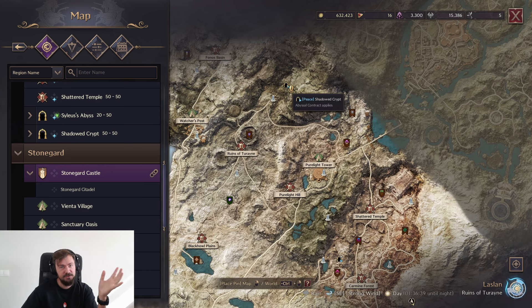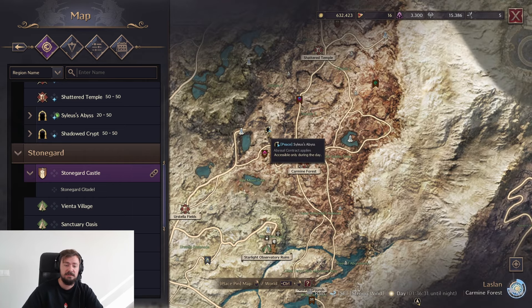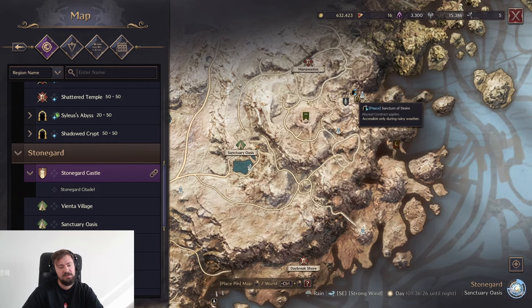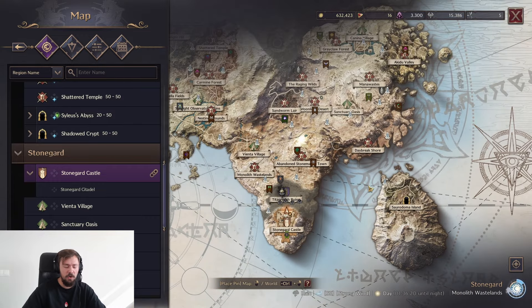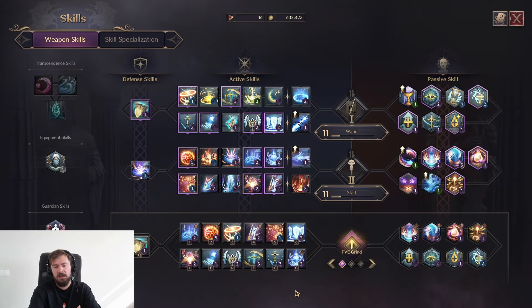Shadowed Crypts is super small for now — first and second level — so there'll be a lot of people there and you can't grind solo. You can grind solo a lot in Syllas Abyss fifth and sixth floor. Sanctum of Desire will also have a lot of people, but you can grind solo there to get all the tasty loot that we want.